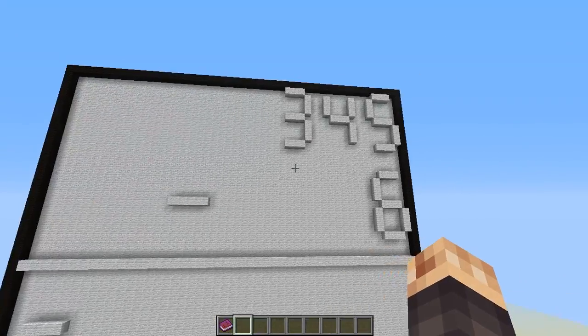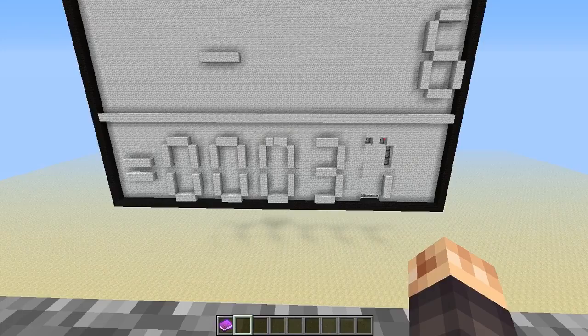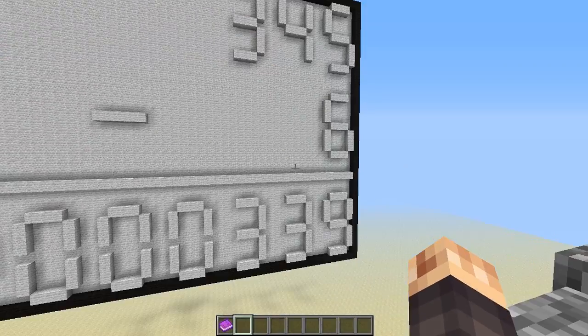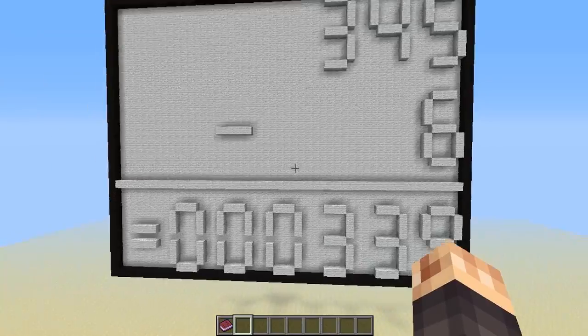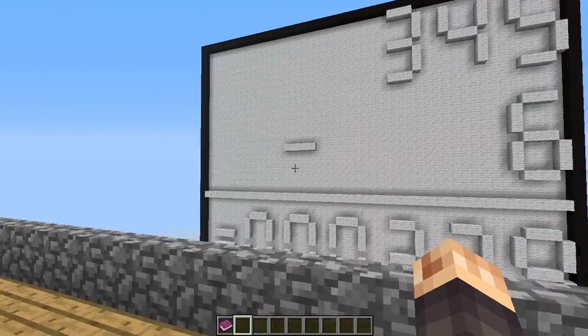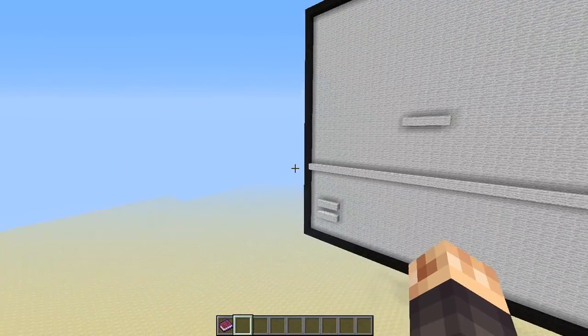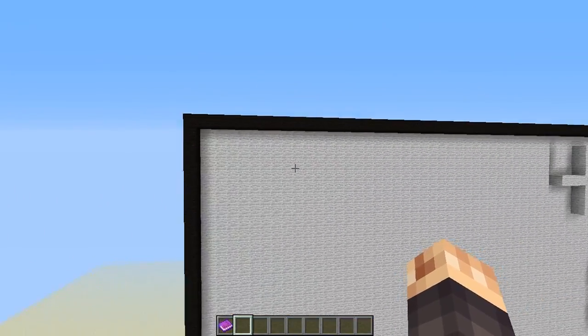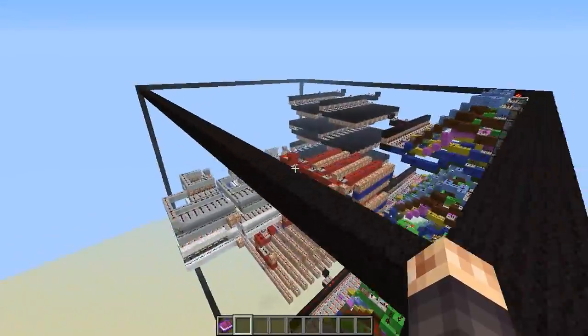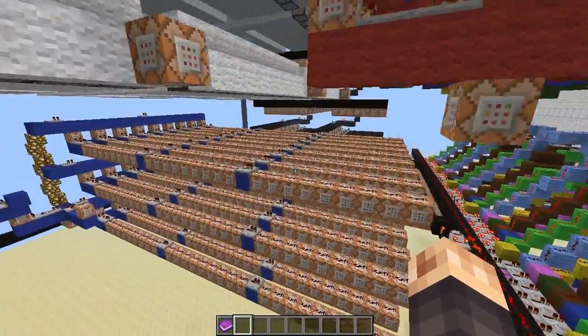You can see it changes — 45 minus 6 — and the answer pops up down there. I suppose that's right. I love how the font resembles a real calculator. I'll show you behind there because it is mind-bogglingly amazing.